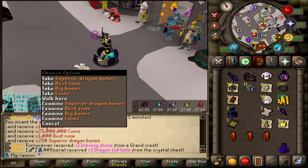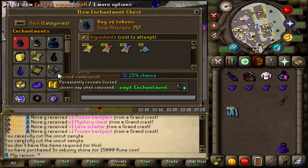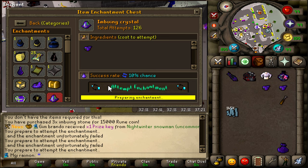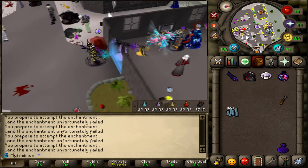Phyllo? Phyllo Claw — no. No Phyllo Claw. Got four Imbus Stones — good luck. Number one: Attempt 125 is a fail. Fail. Fail. The last one — never lucky, boys. Never lucky.